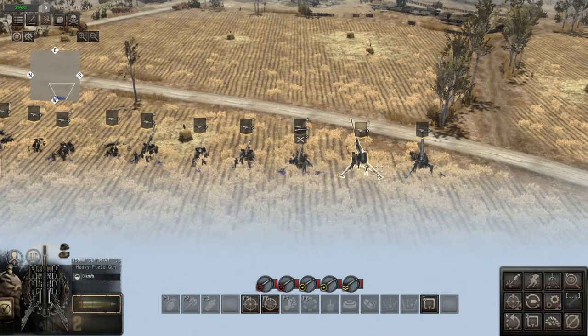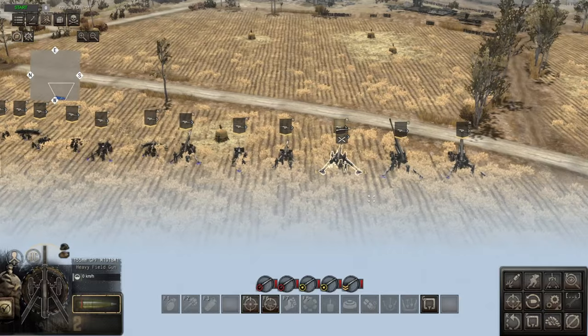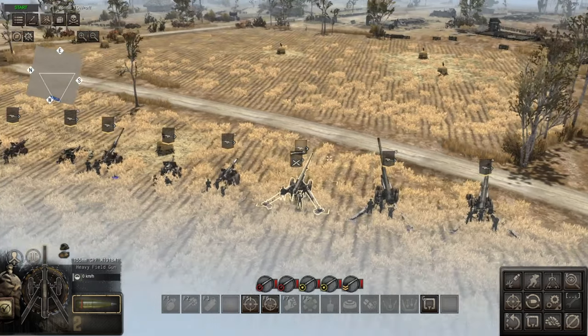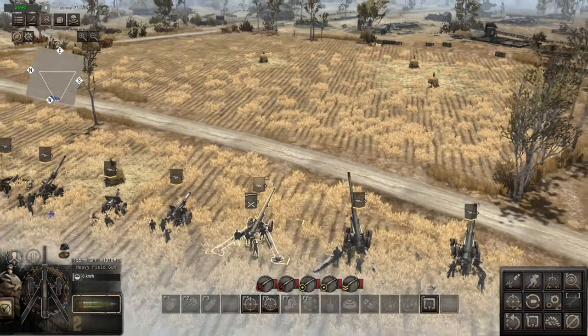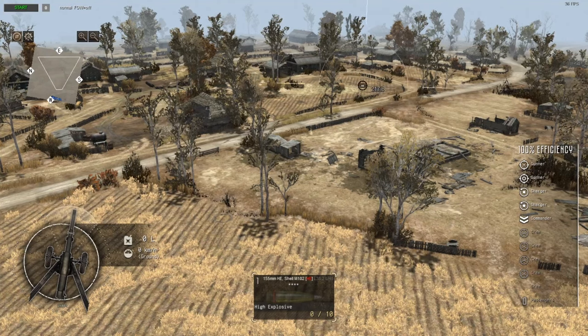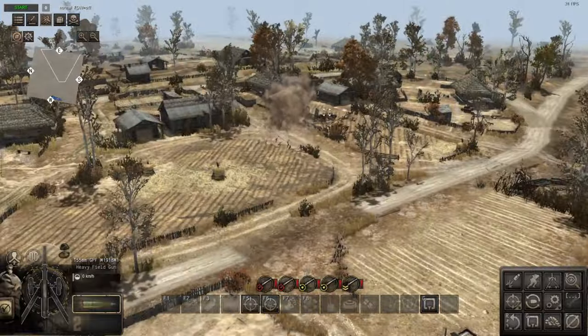Second best in my opinion is the 155mm GPF. It's a 155mm round so a decent punch, and out of all the 155mm guns it has the most range at 454.9 meters — 50 meters more than the M1 and 55 more than the M1917. It has a decent reload time of 31.5 seconds. Purely because of the range, caliber, and reload combination, this is my second best gun.